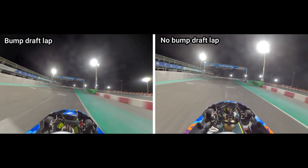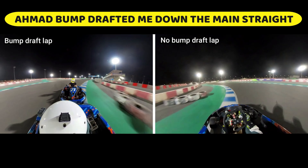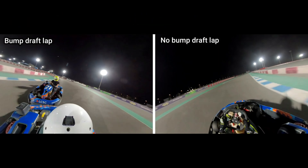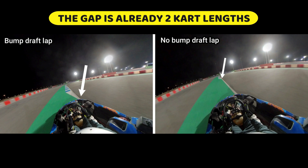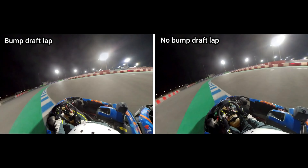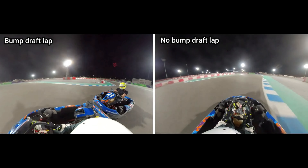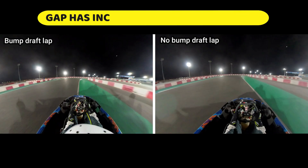Starting both laps, we're heading down to the first corner. I've already got a handy bump draft from Ahmed in the yellow helmet behind me. He's pushing me all throughout turns one, two, three, heading up to turn four now. We'll just take a quick look at the gaps, and you can see it's about two kart lengths already that we've pulled ahead within the first four corners. Ahmed's going to stick right on my bumper and push me all the way up to turn seven, which is going to extend my advantage even further as we get to the turning point.